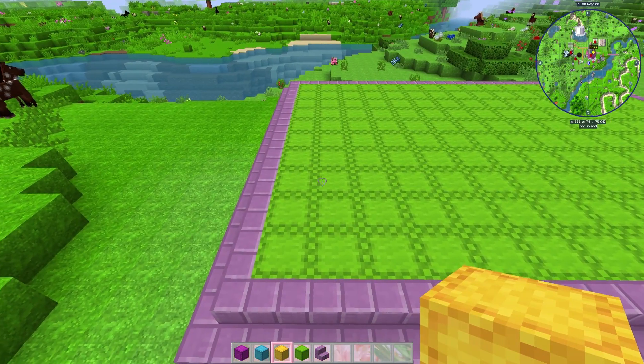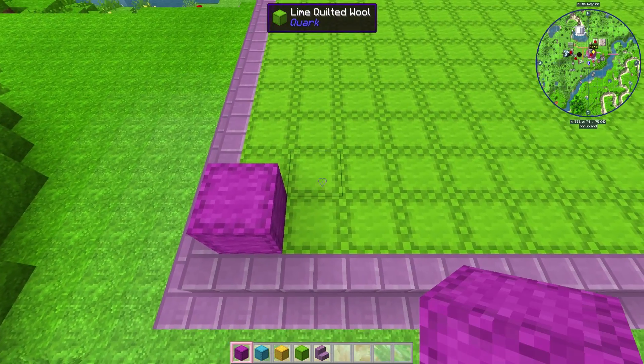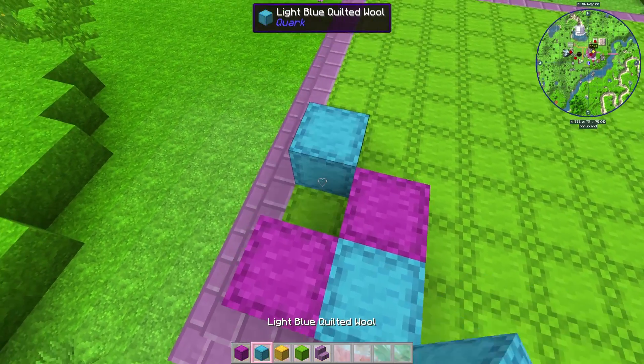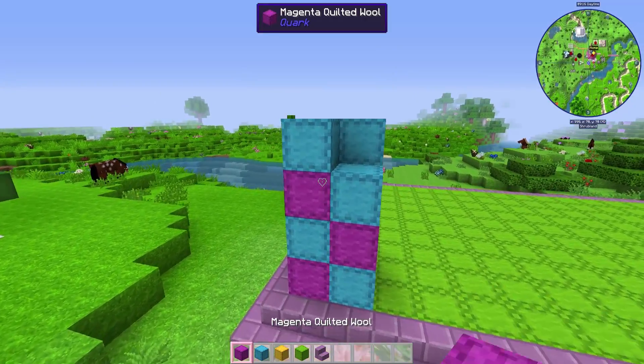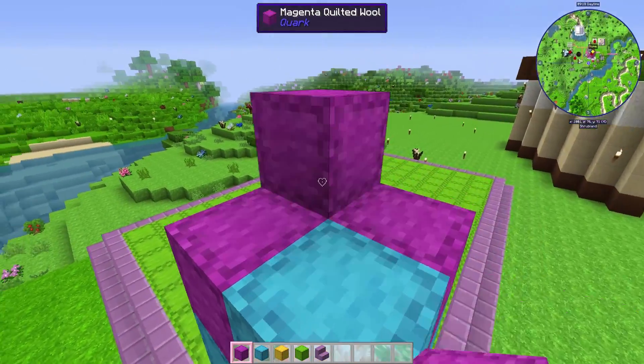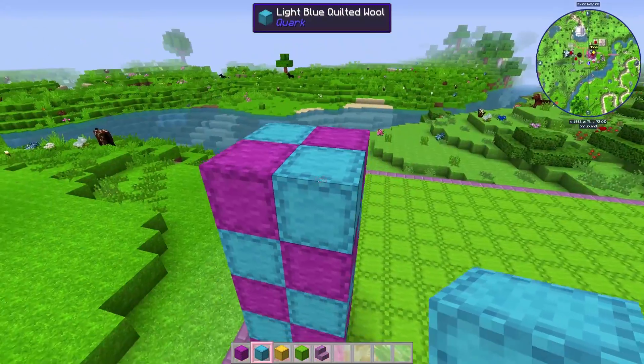Now we're gonna build the pillars. We're gonna start with this one. And I think we're gonna go like a cross, like this. That looks cute, right? It looks cute, right? I'm not crazy — it looks kind of cute. I like it. We're gonna keep doing that on all of the sides.